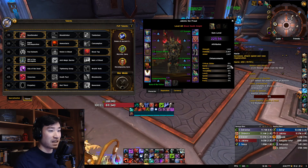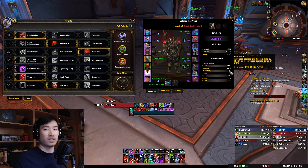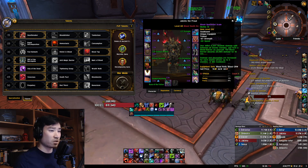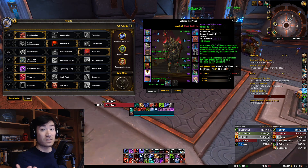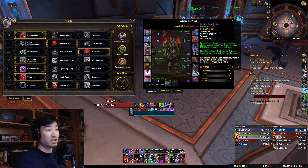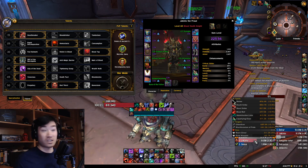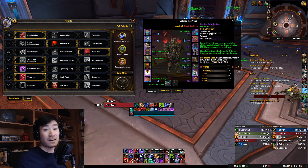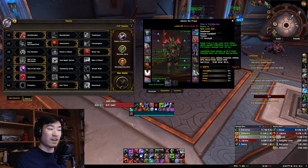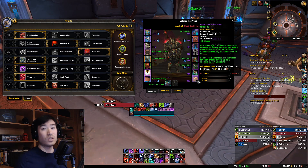Haste and versatility are definitely my highest stats, followed by mastery and crit - I am a bit mastery and crit heavy, so I'd like to trade that out for more versatility when I can. My trinkets: I'm running Blood-Spattered Scale - pretty standard for pretty much every tank, really good damage, really good absorb shield, really acts as another cooldown. I'm also running Phial of Putrefaction - it doesn't give me defensive value apart from the strength, but it does do a lot of damage; in this key it did 5.8% of my overall damage. If you have Splintered Heart of Al'ar, that's a great one - that's pretty standard for a lot of tanks right now, nice to have that cheat death and it does quite a bit of damage when it procs.